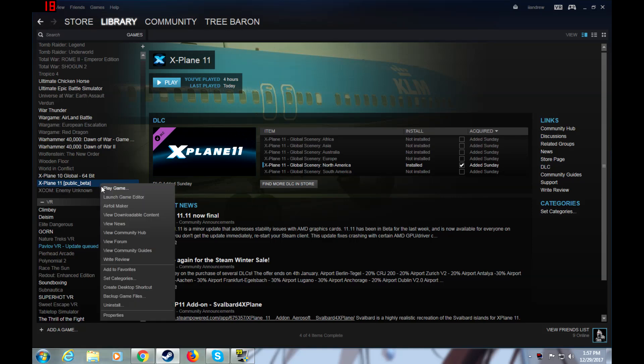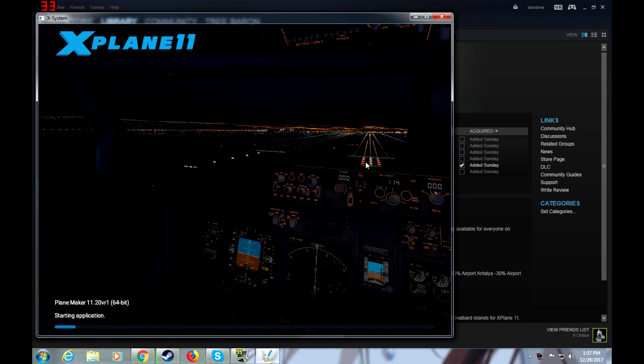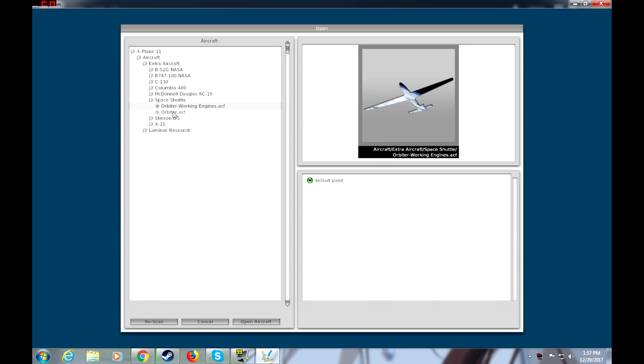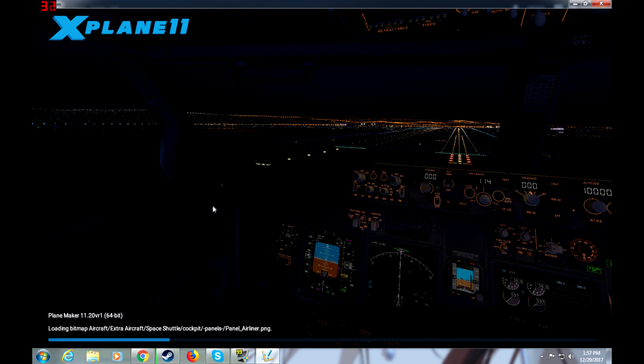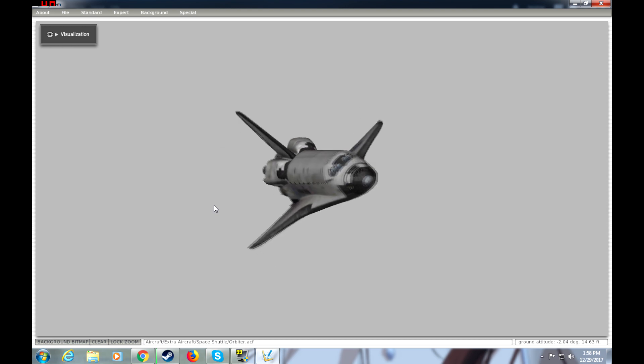The first thing you're going to want to do is open up the editor in X-Plane 11 on Steam. Wait for that to load up, and then go to File and make sure you open the Space Shuttle, which should be called Orbiter. Wait for that to load up. Alright, here we have the Space Shuttle.